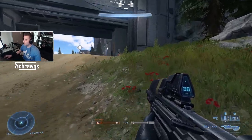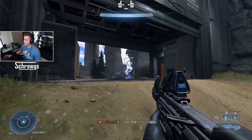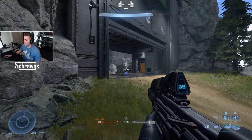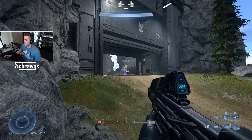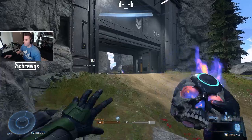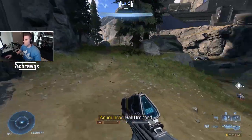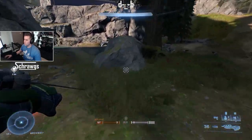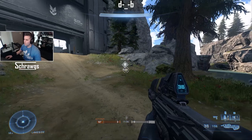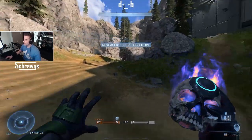For Oddball, you can use the grapple even if the ball is at its spawn point. You can grab the ball from a pretty decent distance using the grapple. You can also grab it directly off the ground if it's been dropped. Good use of the grapple in Oddball is possible.